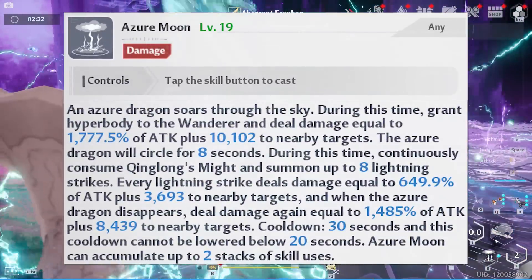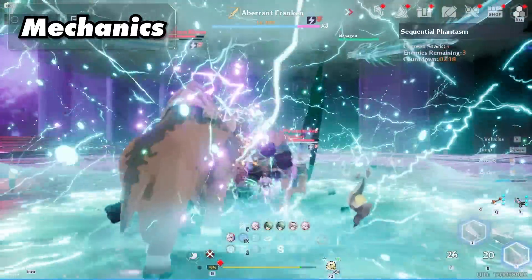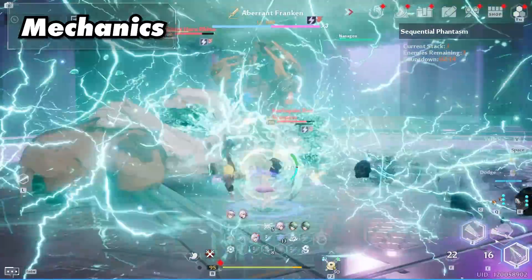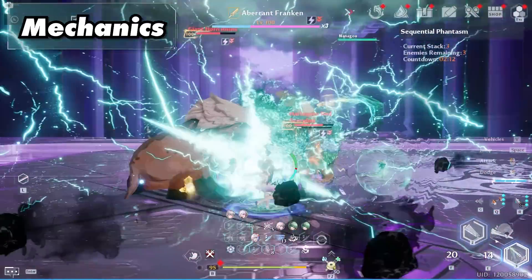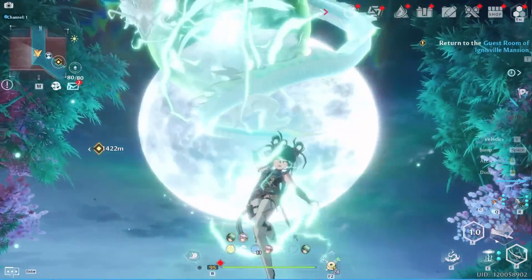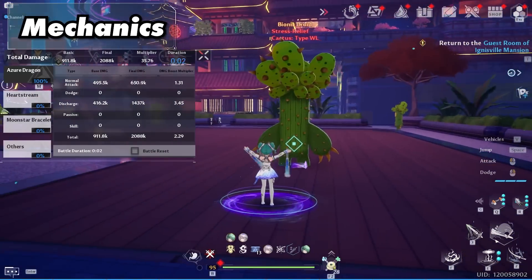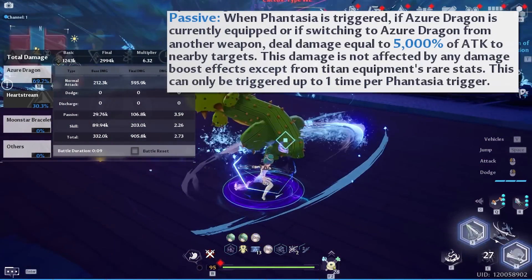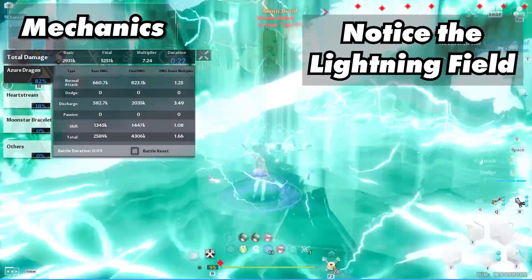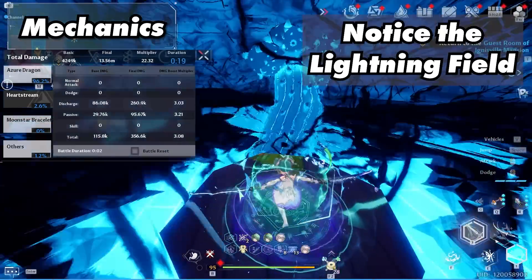Next we have our skill, Azur Moon, which grants Hyperbody, does massive damage, and AoE. You can also store up to two skill uses. It continuously uses stacks of King Long's Might to do more damage, and this can do even more damage if you're using three bolt weapons. Finally we have our Discharge, Soaring Dragon, which does massive damage but has a long animation so it's best not to use it. But it does come with a very good passive: if Fantasia is triggered while you're on Mimi and you Discharge with her using the Fantasia, you will do massive damage to all nearby targets.